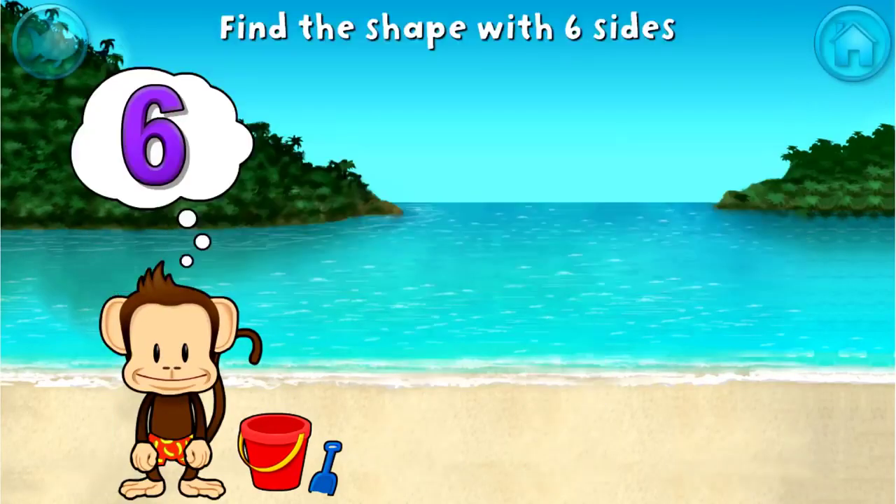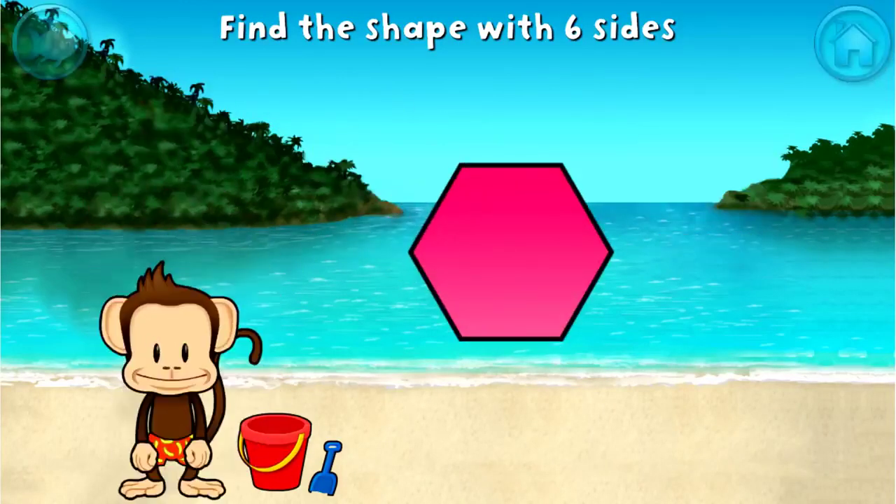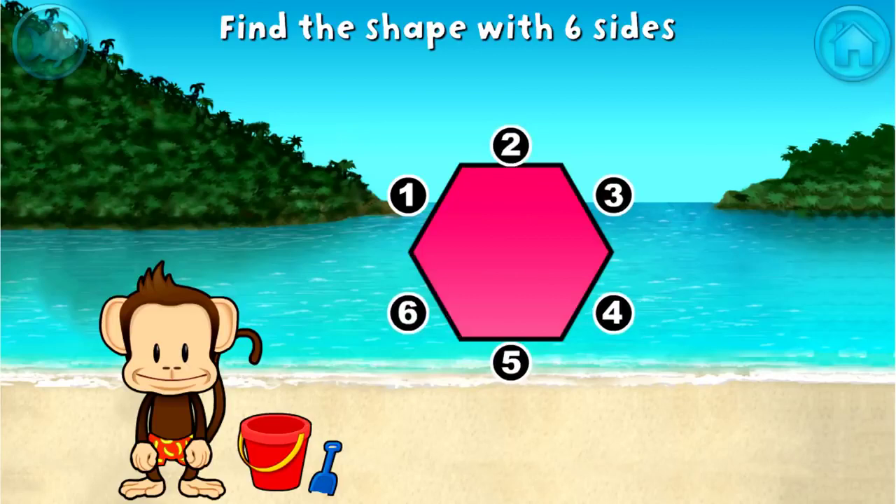Touch the shape that has six sides. That's right. A hexagon has one, two, three, four, five, six sides.